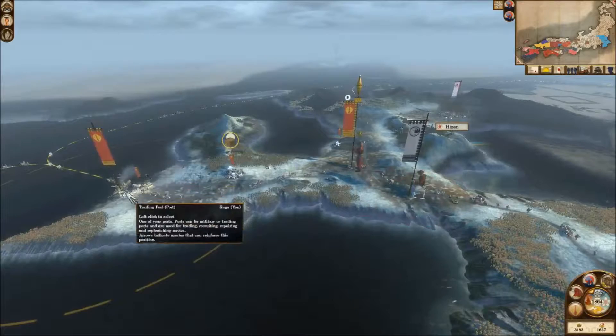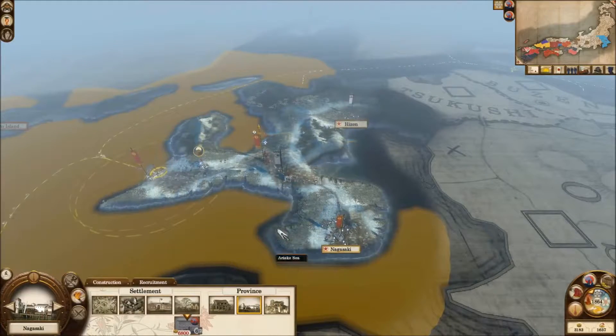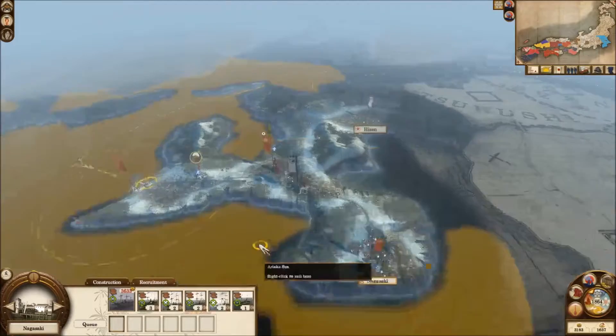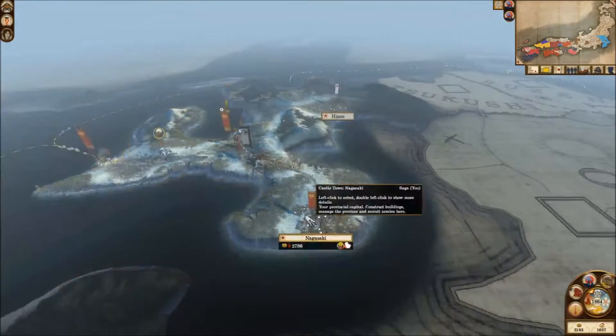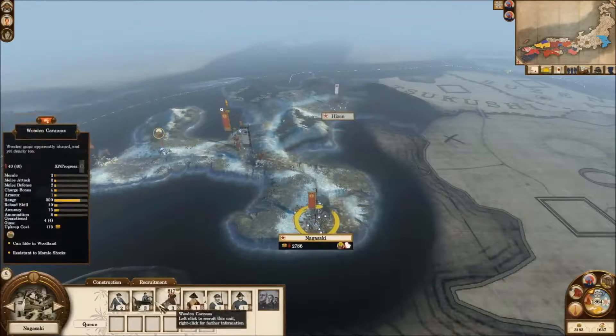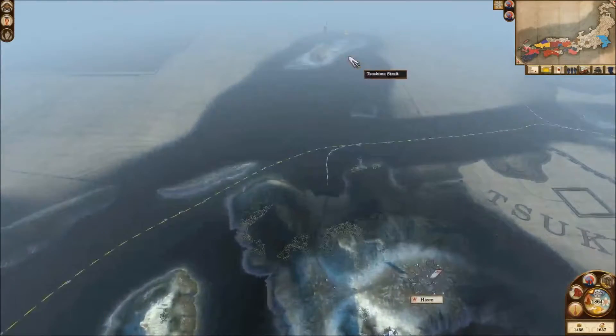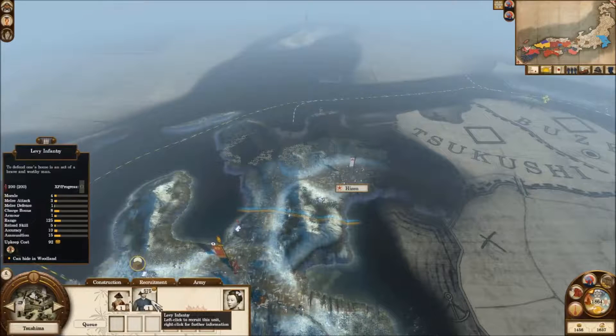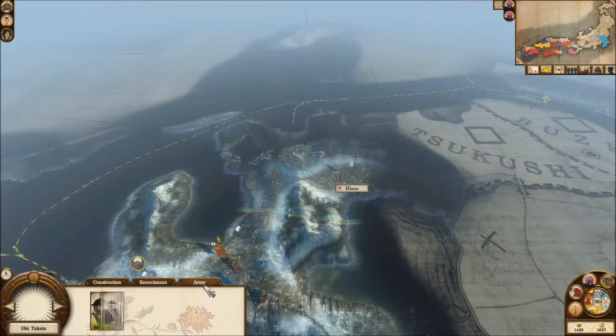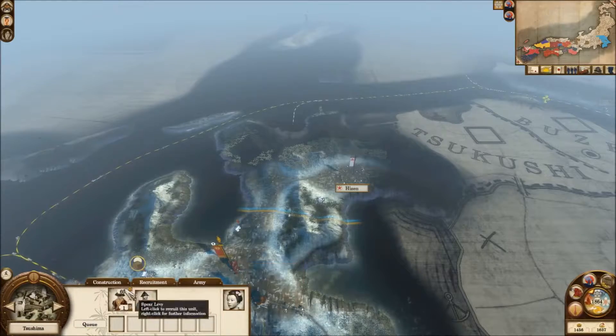We can also recruit now - I'm going to recruit a pair of guns. The police station will be done in two turns. I'm considering whether to debuff the troops, but no, I don't think so.